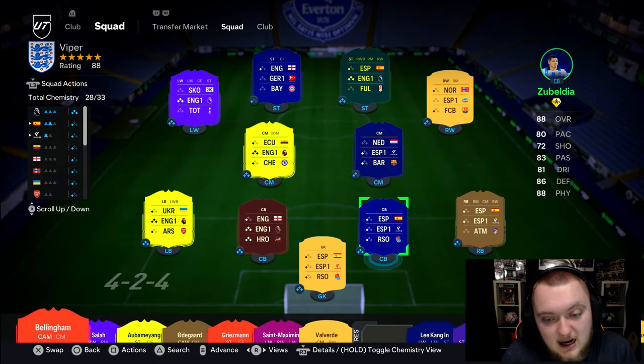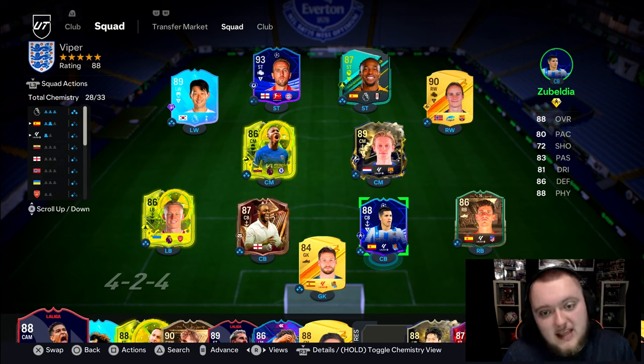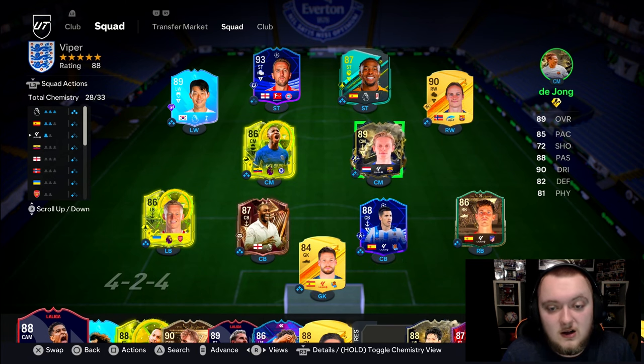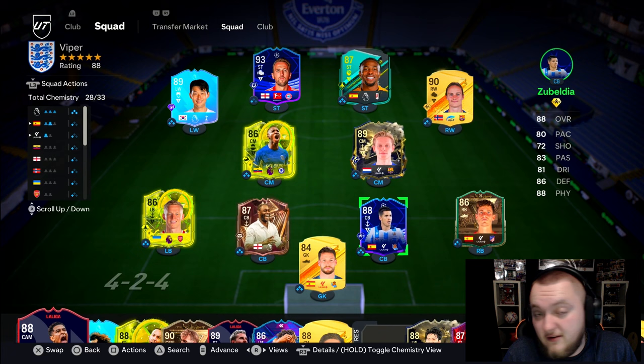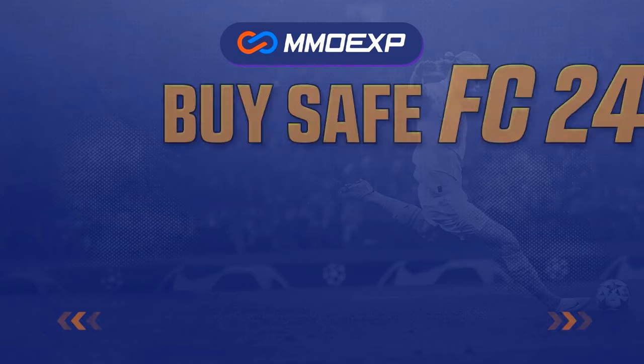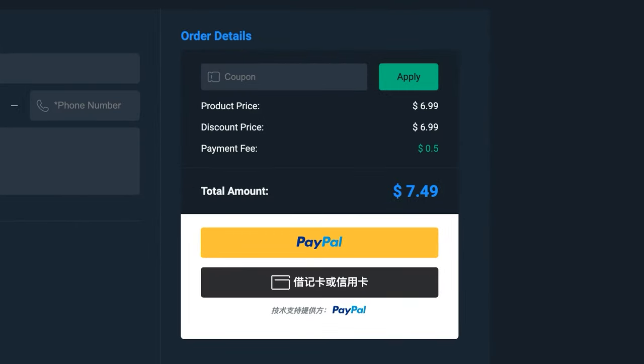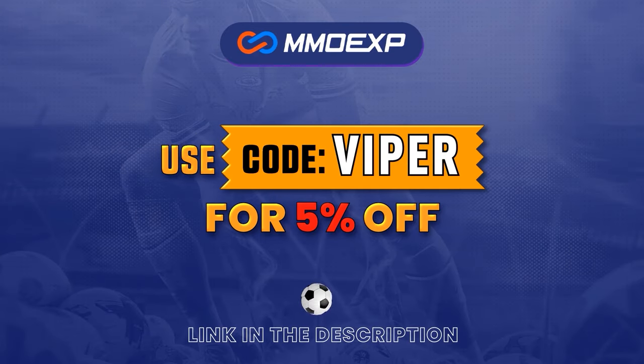This is the team we are playing him in, guys. With my tactics I did upload the other day, this is going to be really interesting to test this card because it's going to be very, very aggressive, and he's going to be one of the last lines of defence with everybody else pushing forward. If you need cheap, fast and reliable FC24 coins, make sure to go to MMOEXP.com and use my code VIPER to get 5% off your order.